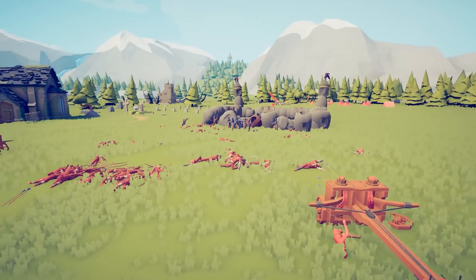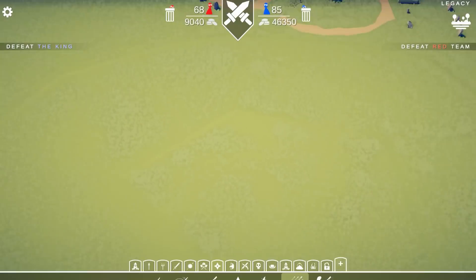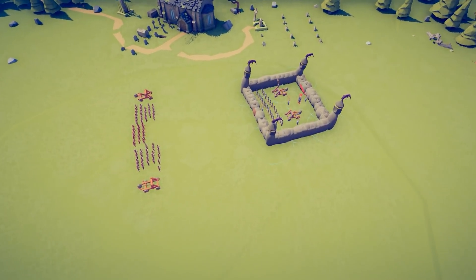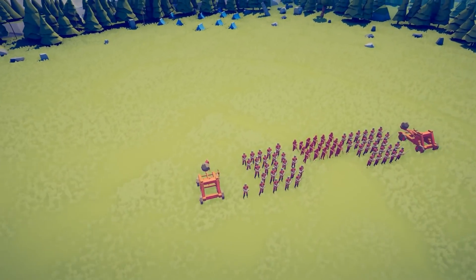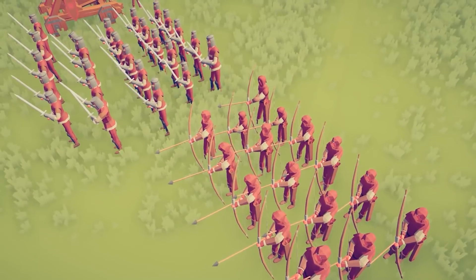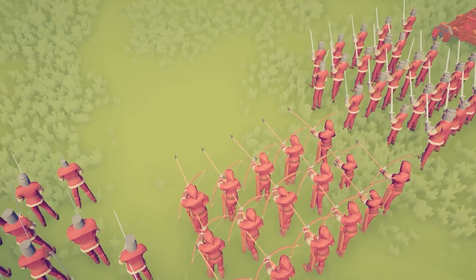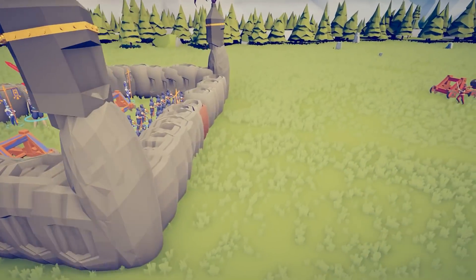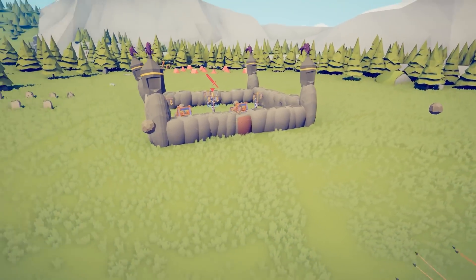We also have cannons and bomb cannons. All right, we've lost all of our siege equipment. As a result, we must go back to the drawing board. If they have 26 archers and we have 50 footmen and about 16 archers, we should win, right? But we're not, because these castles are working.